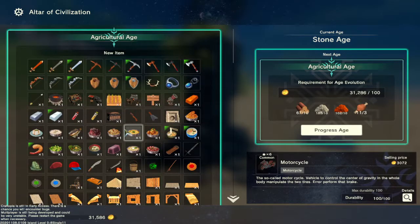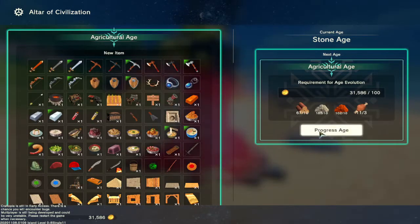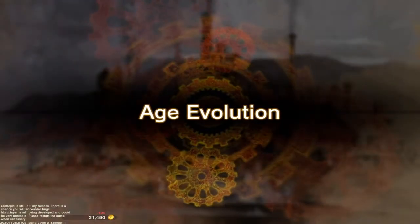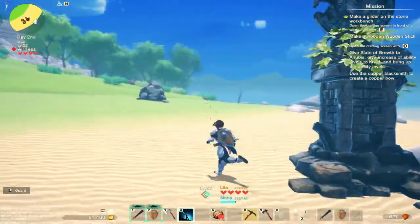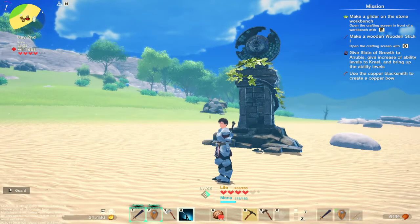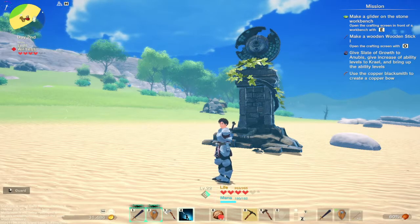When you evolve your age, you still get to use all the previous items, so you don't need to worry — it's just adding loads of bonuses. Evolving does take money as well as resources, so that's where money comes in. You'll also end up going to different islands where actual towns have been built, and you'll meet merchants where you can buy special weapons.